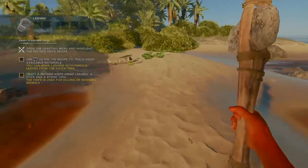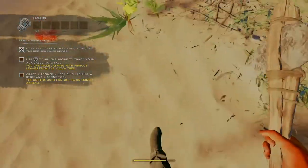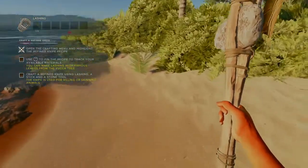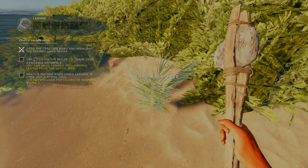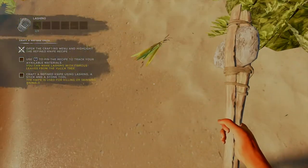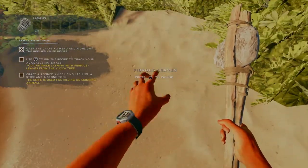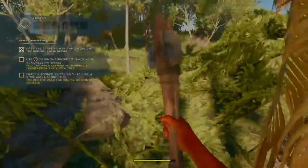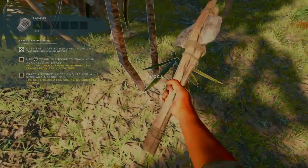Let's go find some lashings from fibrous leaves. I have my sensitivity up a little bit here, and we need to get them from the yucca tree. Let's go ahead and find the yucca tree — I think this is it.